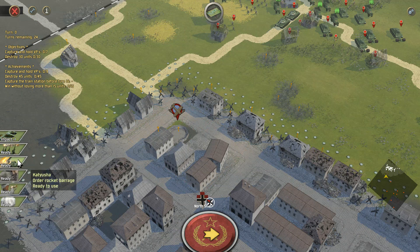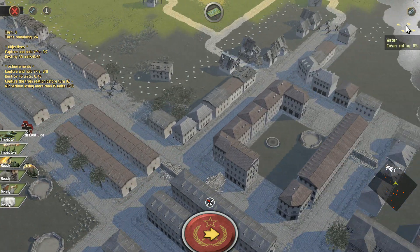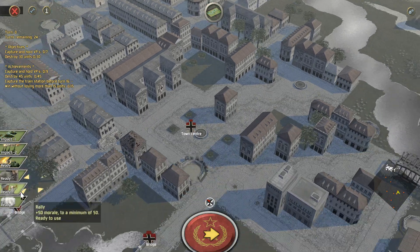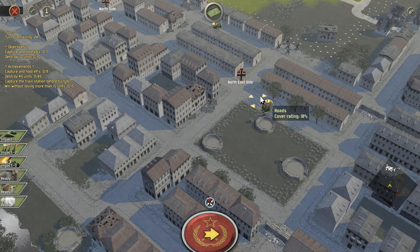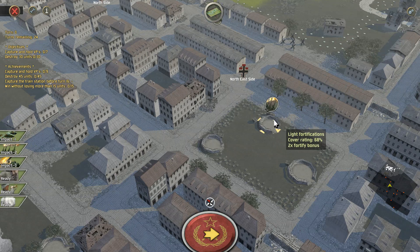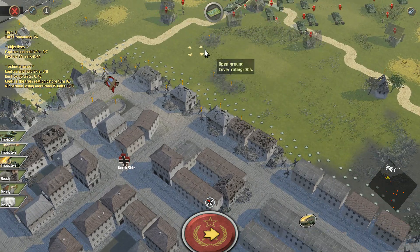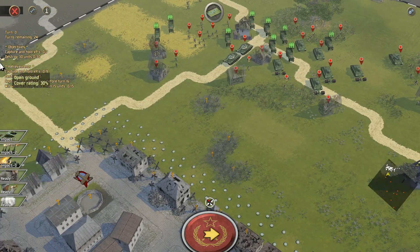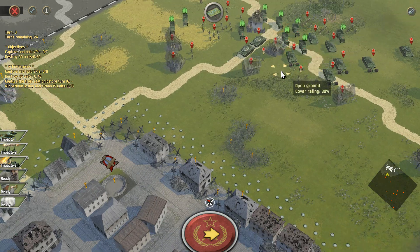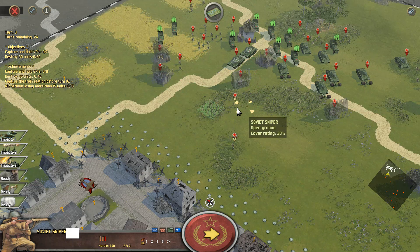We've got a few new abilities for this battle — we can call in some Tu-2 heavy bombers. What I think we'll do is schedule some heavy bombardment onto wherever we can see fortifications early on inside the battle. I'll target the northeast side victory location, seeing as how there are a lot of fortifications there, and that's slightly farther from our starting positions, making it an excellent place to set up delayed artillery barrages.